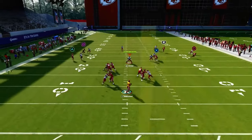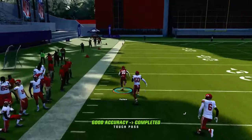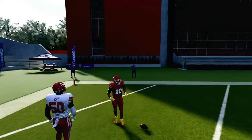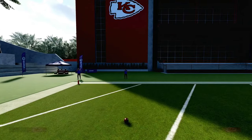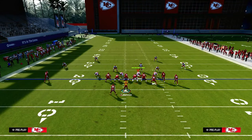What you're going to notice is this running back wheel route is going to be wide open and it should be a touchdown every single time they play you in match coverage. It is virtually impossible for match coverage at this point in the year to stop a wheel route.